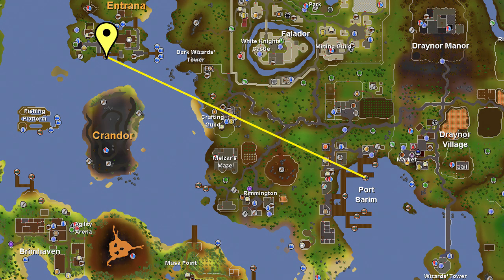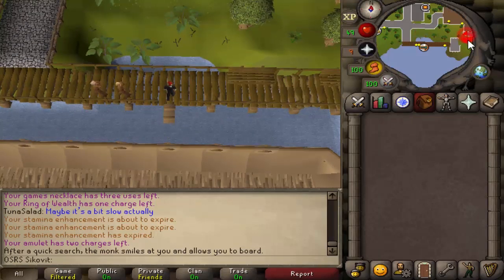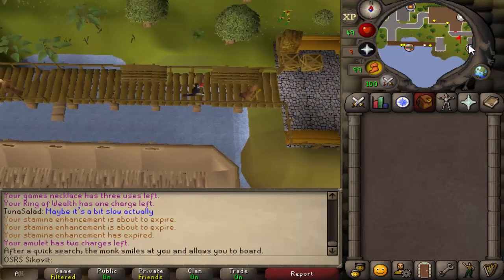Now everyone should have their ice gloves. We're going to go to Entrana by using the boat where the yellow line begins in Port Sarim. Be sure to bank any armor or weapons as those are not allowed on Entrana — I'd bank everything just to be safe. You can use the deposit box by the boat in Port Sarim. The only item you need for this next part are the ice gloves, so be absolutely sure to bring them. Once in Entrana, go east then north to get to the northern side of the island towards the Law Altar.